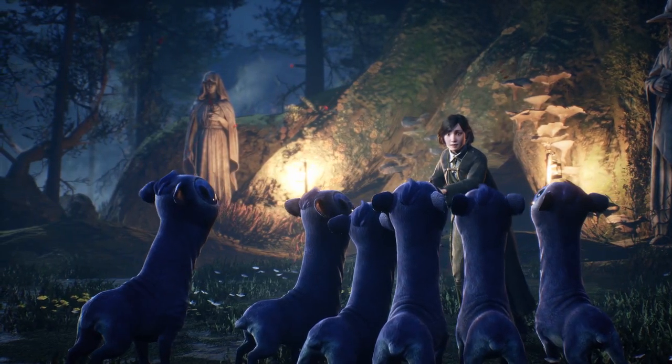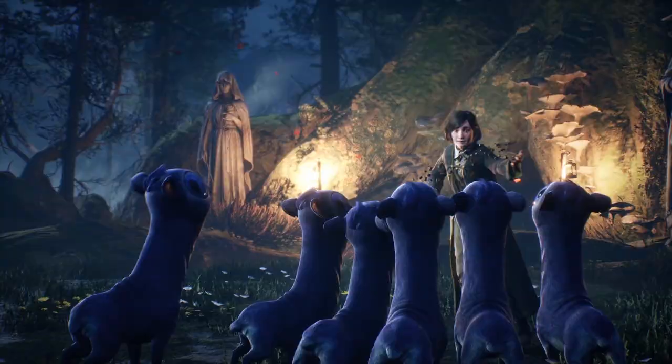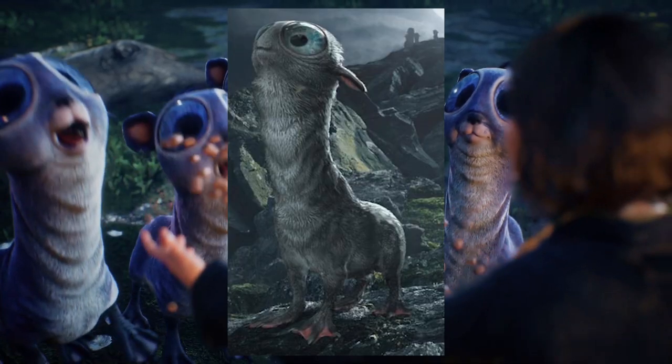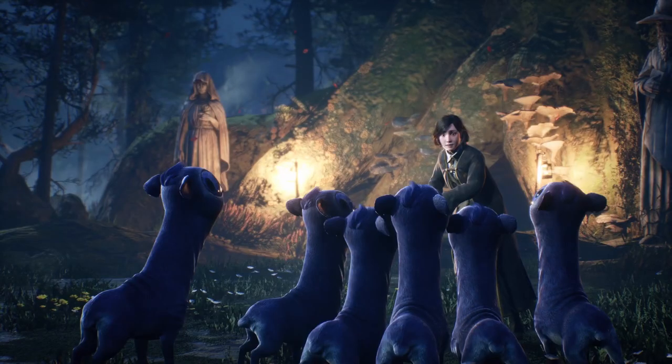Next we are potentially at the edge or inside of the Forbidden Forest with another Hufflepuff student. We've got our sweet and big-eyed moon calves here. Portkey Games used this design from the mobile Harry Potter game Wizards Unite. And I can see two statues back here as well — is this Gryffindor and Ravenclaw?